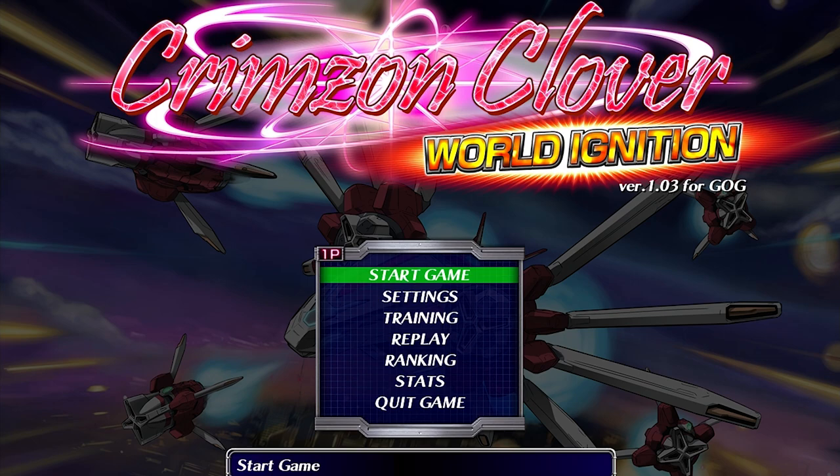Our first game on the chopping block today will be Crimson Clover World Ignition, which is available on Steam and GOG for $10. It's by Yutsubana and Adventure Planning Service, and it would appear to be a doujin bullet hell, which is not the sort of game I'm usually into. But I had this game recommended to me by a friend who goes by Slow Beef, who does the Rets of Prey channel, and he told me to just give it a bash. So we're going to give it 15 minutes.